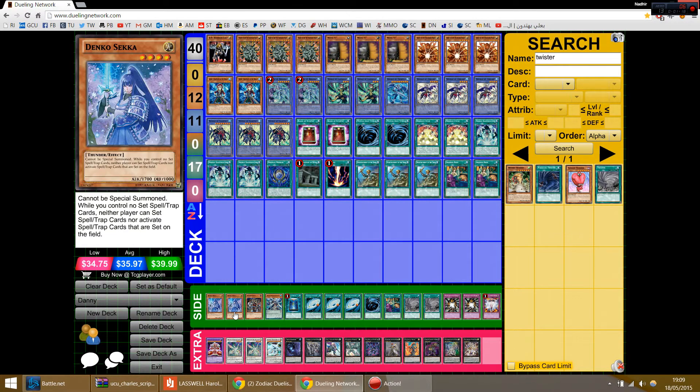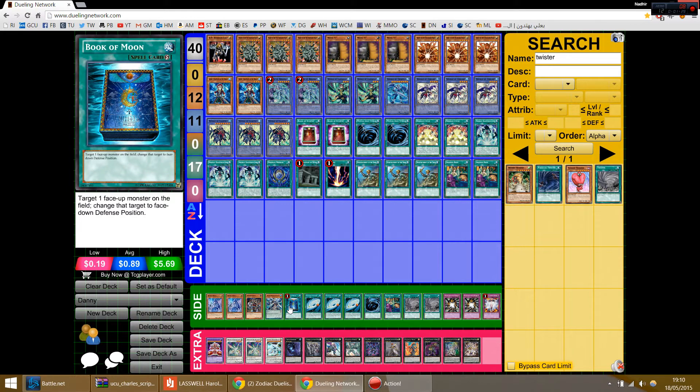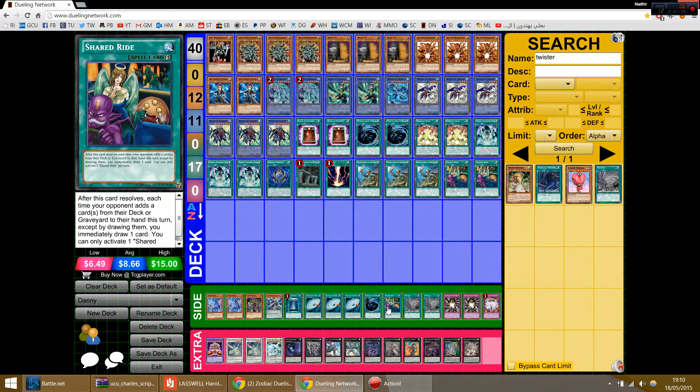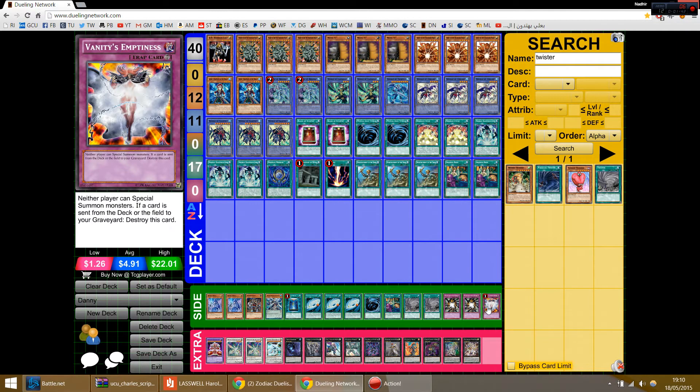Side deck is pretty interesting. Just two Denkos — I'm assuming because you don't really want to open multiples, you just want one to go off. Exiled Force and Buka Moon as additional Djinn outs. Triple Galaxy Cyclone — he says it's the best card. Third MST, third Shred Rides for the mirror, two Twisters, two Shadow Mirrors for the Shaddoll matchup, and one Emptiness.